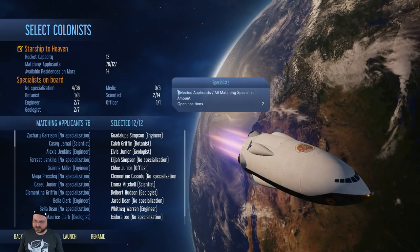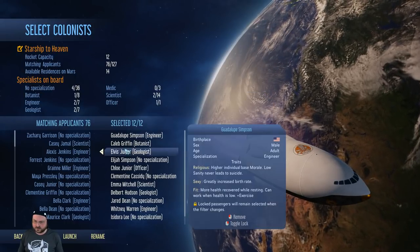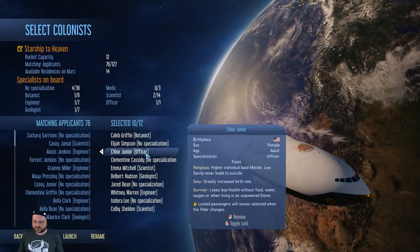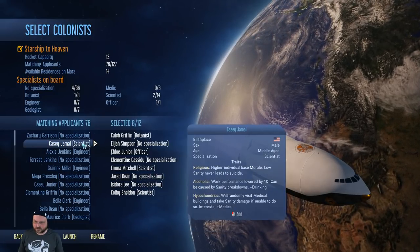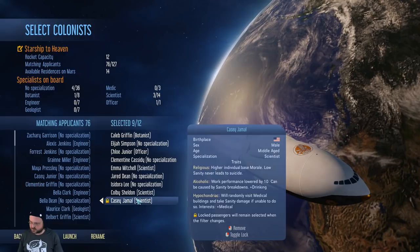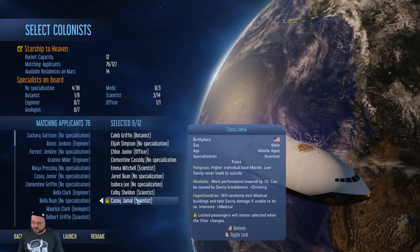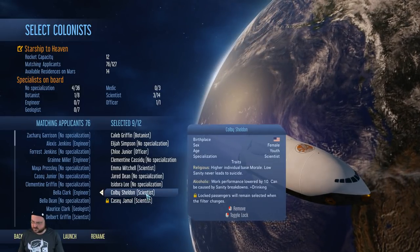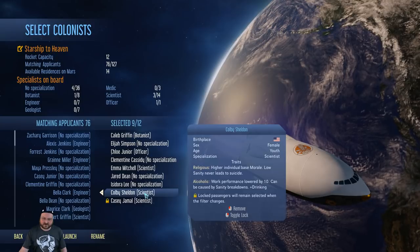So we're going to have a botanist, a couple engineers, geologists. Scientists are actually better. We're not doing mining, so we don't need an engineer. I'm going to grab an extra scientist. Casey Jamal — religious, alcoholic, hypochondriac. You need drinking. As long as we've got plenty of alcoholics, we know we just opened a tavern. That's going to be fine.